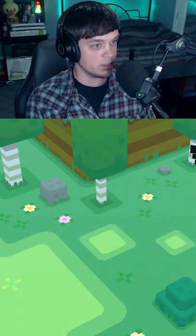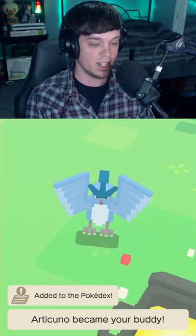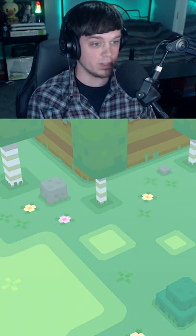Alright, everything's done, let's see what we got. Our first one is... looks like an Articuno — imagine though. It's a level 1 Legendary. Now, these can't be transferred out, but I think that's pretty cool. Our second one is Zapdos.